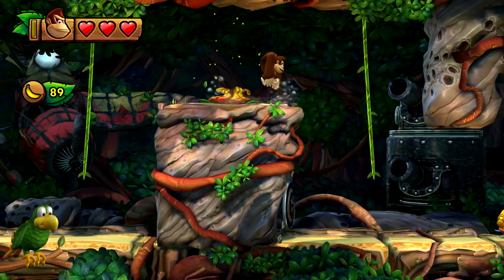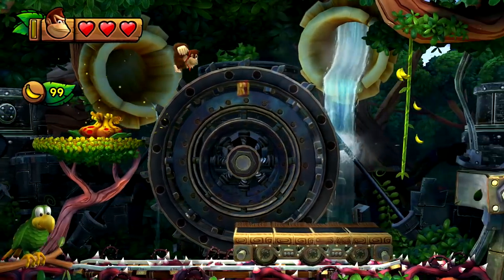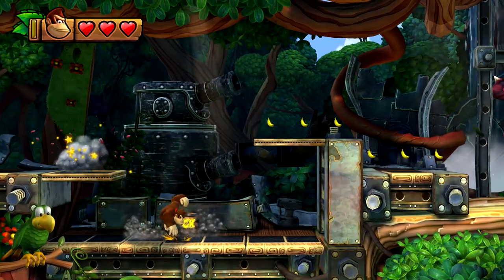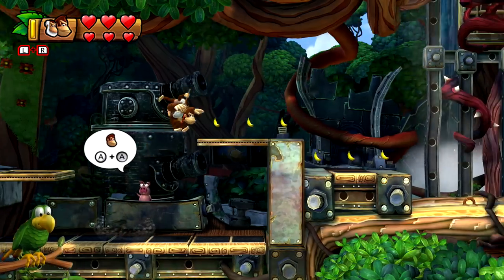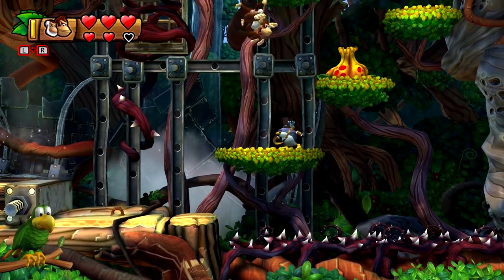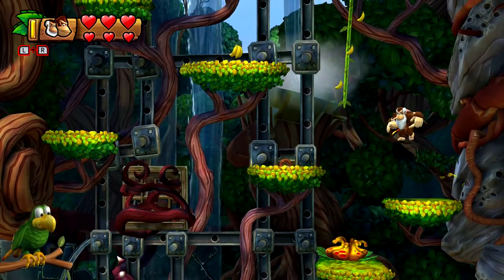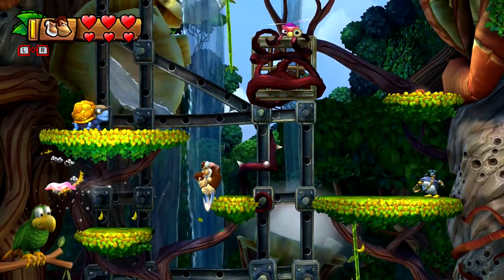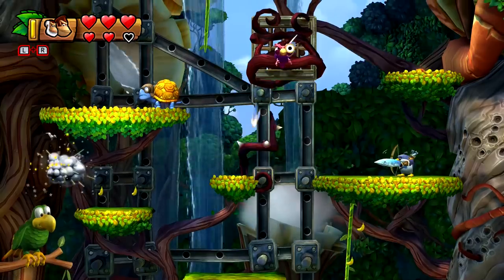Playing as DK now instead of Funky - I'm gonna need to get used to not having those double jumps. Squawks is just chilling out in the corner of the screen. Cranky Kong is here too - he bounces on his cane like the Scrooge McDuck game, DuckTales, that's what it is. I've never really done this before. I gotta be careful until Squawks gets really excited. We have so many hearts in this game even without Funky Kong.